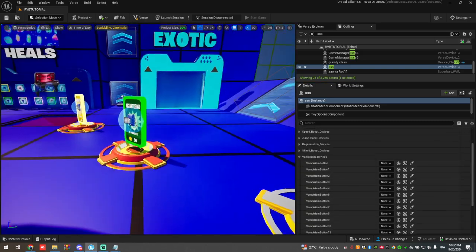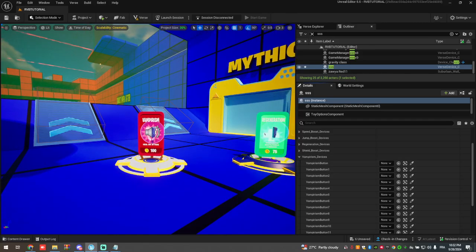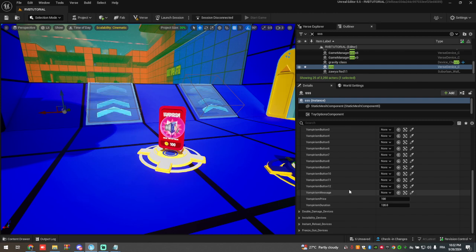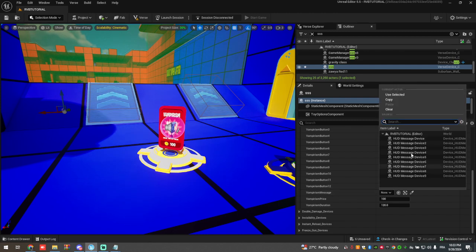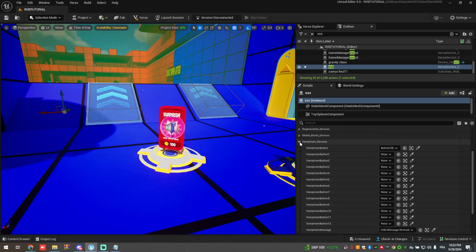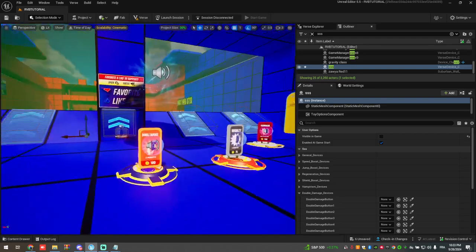Next is vampirism, which means you keep getting HP from other players and healing yourself. This is its button. Go to the vampirism message — speed, jump, regeneration, shield boost are already done, so this is HUD device number six since I already linked that. Set it to 100 gold and 120 seconds.